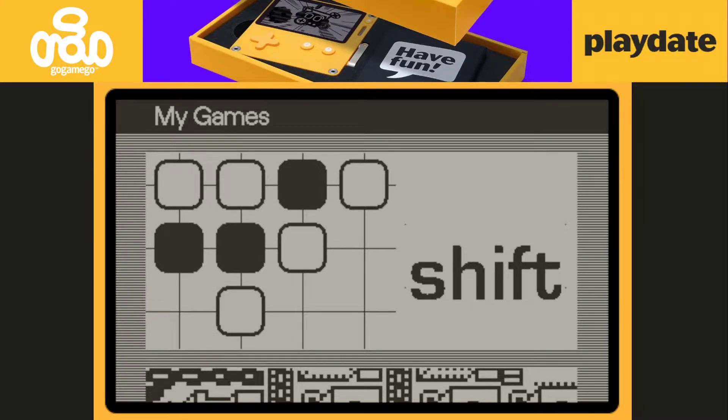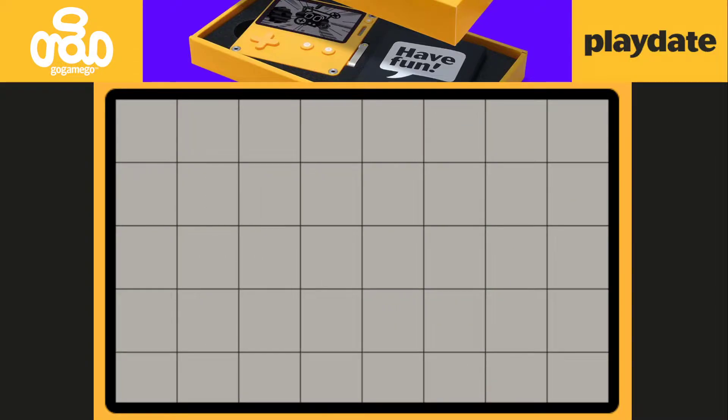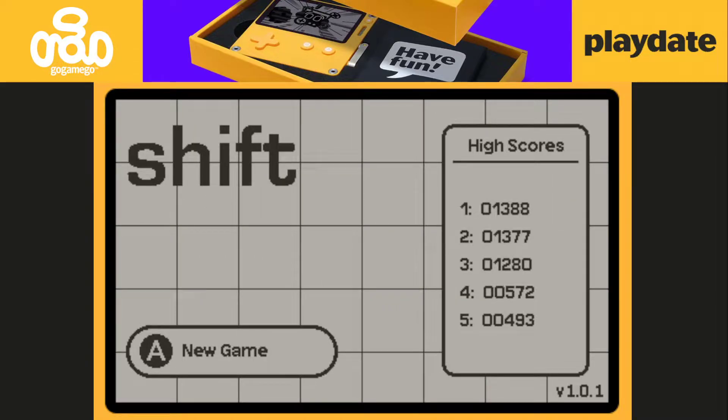Today we're taking a look at a brand new game just came out for Playdate called Shift. It's a puzzle game. It mainly uses the A and B buttons but there is a little bit of crank action. You can see it keeps the five highest local high scores.